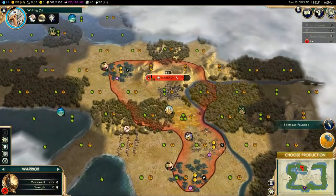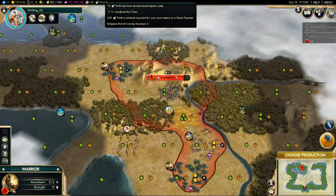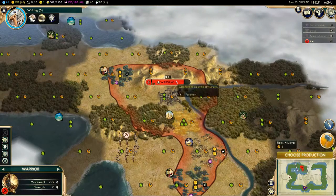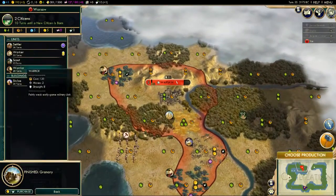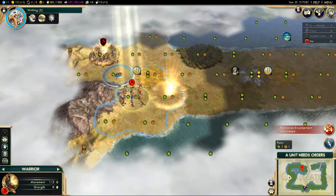This is important for later. In the top area near the middle you can see the faith stat. We currently have 10 because we had 10 extra from our pantheon. We need 600 to get a great prophet — that's how we create our religion. We're not going to worry about that right now though. We have five turns until Writing, so we're going to kill time by starting to build a shrine, though we won't build it all the way.